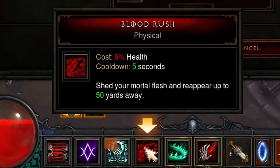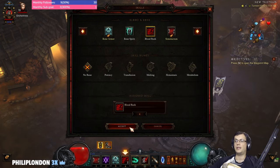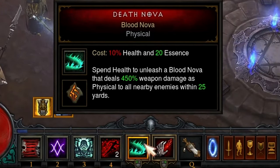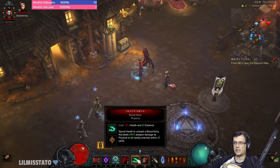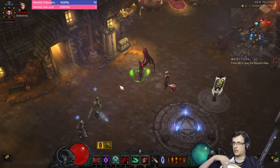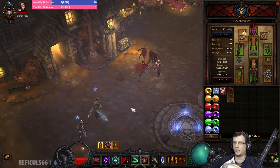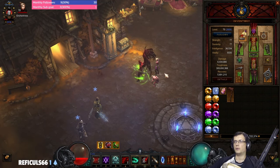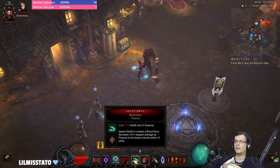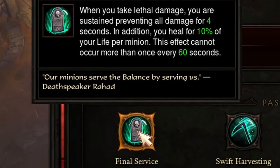Blood Rush for mobility — we don't take a rune here because we get all runes from the set. It's also for healing. Death Nova Blood Nova — we put this on our bar just for our Simulacrums to duplicate it; without it on the bar, Simulacrums will not do the Nova. We put it and never use it ourselves. Siphon Blood is our channeling skill with Iron Rose — whenever we hit a target we automatically cast three Blood Novas, and with our breakpoint we get two Blood Novas per second.